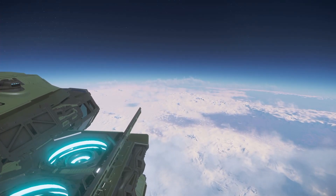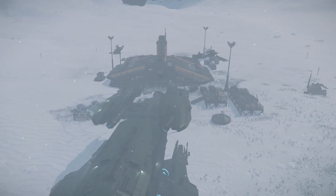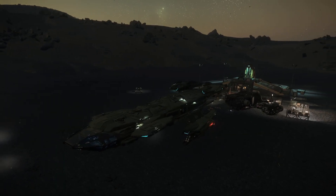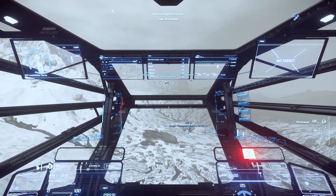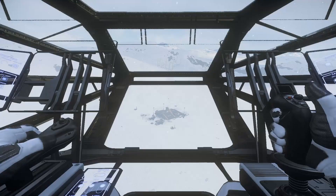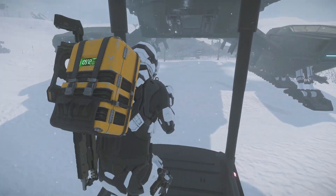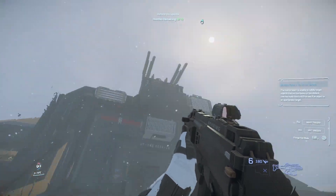Once you arrive, you'll notice a bunker-esque looking structure with some turrets around it. These bunkers vary slightly but generally all look the same. Sometimes these turrets are hostile and you'll recognize this immediately because they'll shoot at you — you'll need to destroy them before landing. If they don't shoot at you, that means they're friendly. Please don't shoot the friendly turrets; they will shoot back and you will probably lose depending on your ship. Just land as close as you can and head out of your ship.